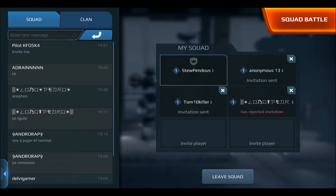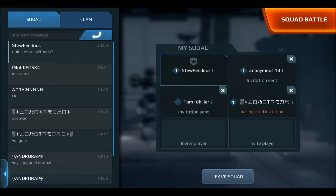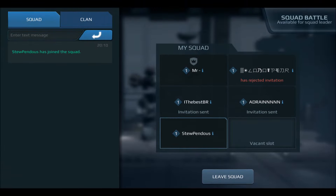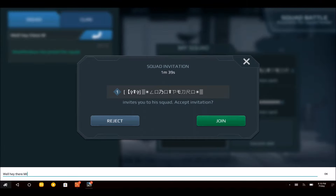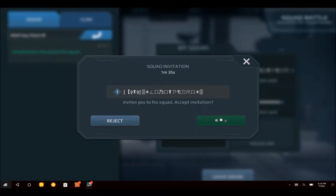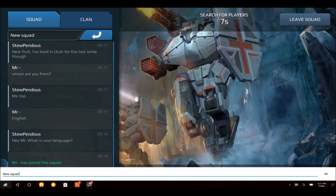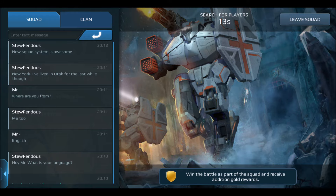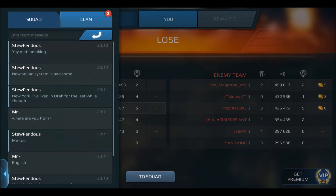For example, if a teammate had to change their hangar or didn't accept the first invitation, you can just remove them and resend right away, instead of waiting for that minute to minute-and-a-half timer like before. As a member of the squad — not the leader — you can see who has joined or been sent an invitation, and you can still check their profiles. You can also chat while waiting for matchmaking, and after the battle you're still part of the squad and can still chat.